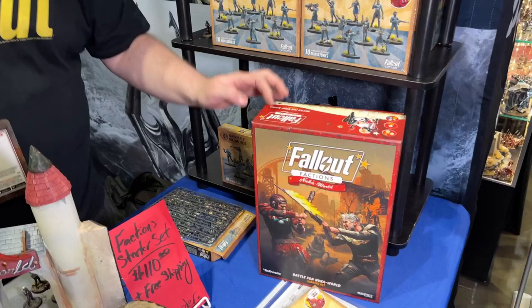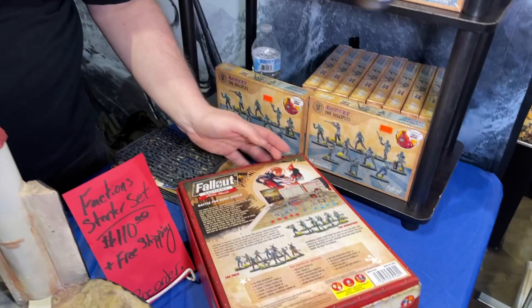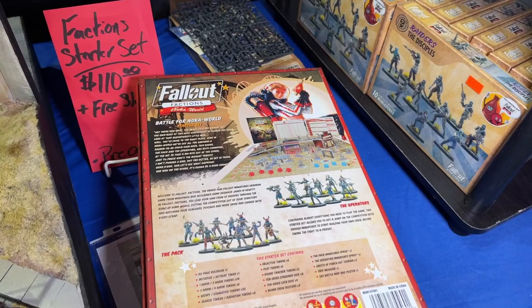Shipping the Fallout Factions core box in April/May time — it's up for pre-order currently. It's $110, I believe, £80 in the UK. In there you get two sets of ten raiders — the operators and the pack — a bunch of really cool junk card terrain, all the dice, and a tiny tape measure, which is adorable.